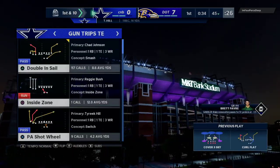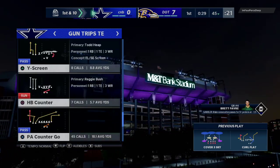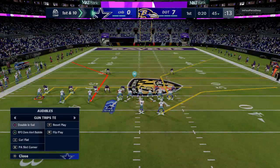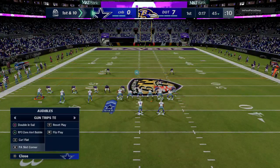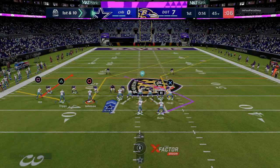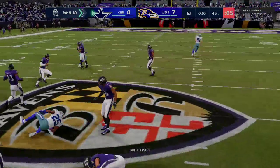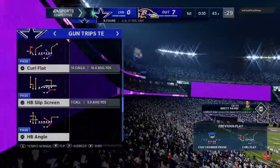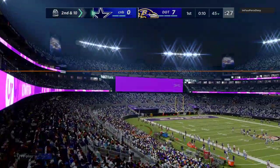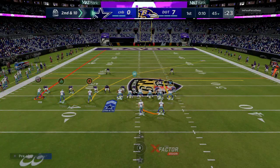Tyreek Hill — because of that shaded coverage — is going to get shaded on consistently to stop the streak. So if we can not force the streak but consistently make them respect it, then we can hit that curl flat. We're going to call curl flat one more time and just take the running back — looks like he ends up dropping that. I think he's primarily sitting in man coverage, so on the next play we're going to motion Tyreek Hill and do more of a man-beating version of this PA counter go.